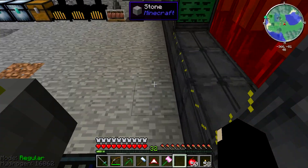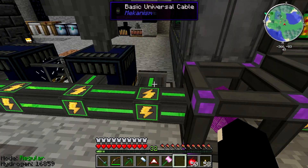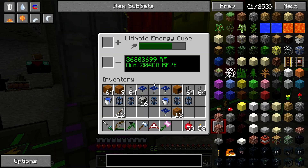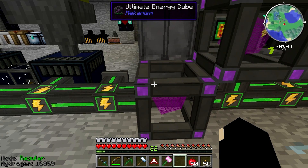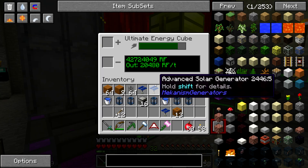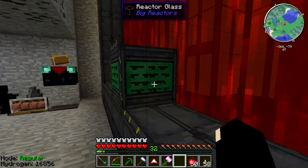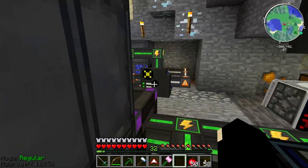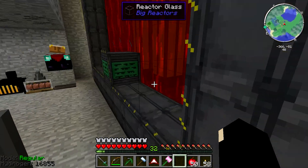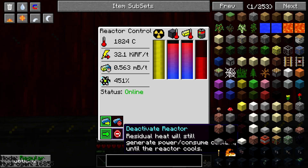What was that? Oh, a charging pad. Okay, I forgot - Taylor put it there. So as you can see, this ultimate energy cube - these hold 351 million, 200 thousand power, and this thing is charging like a beast. I'm going to have to turn this off in a moment because we will be full on power. I was tired of running out of power. We were running hydrogen things, and yeah, we don't need it anymore.